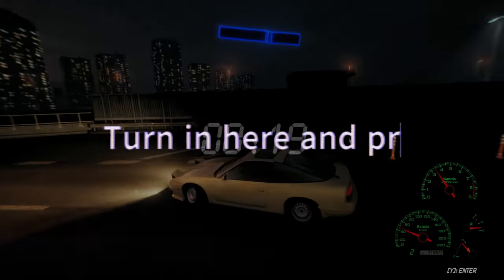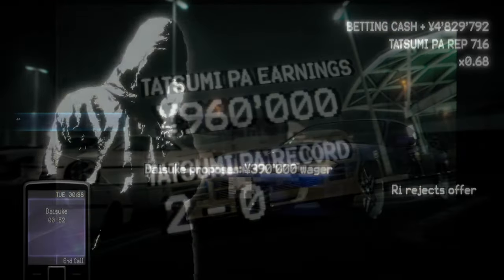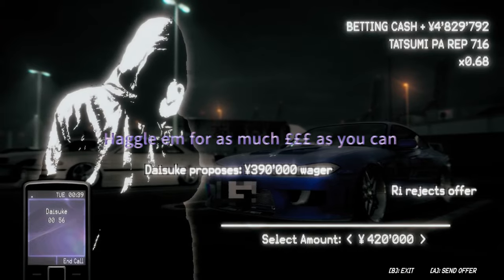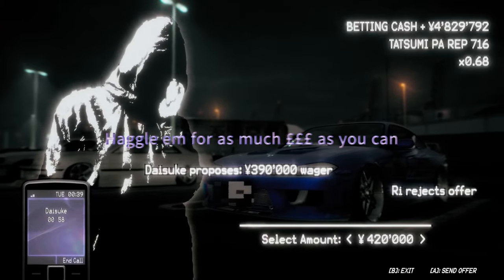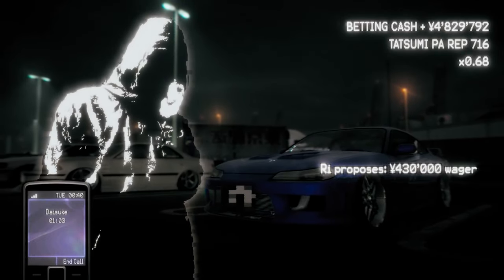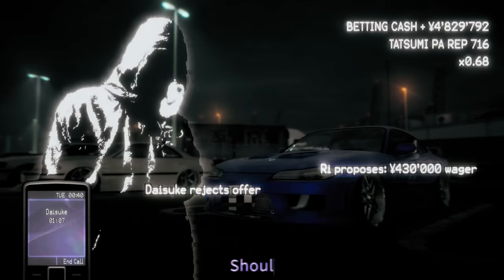You should get a call from Daisuki. You want to haggle them for as much money as you can — you should be able to get around 420 out of this one. If you haggle for long enough, they'll give you a dialogue option like 'do you even want to race?' So yeah, 420 — you want to accept that.